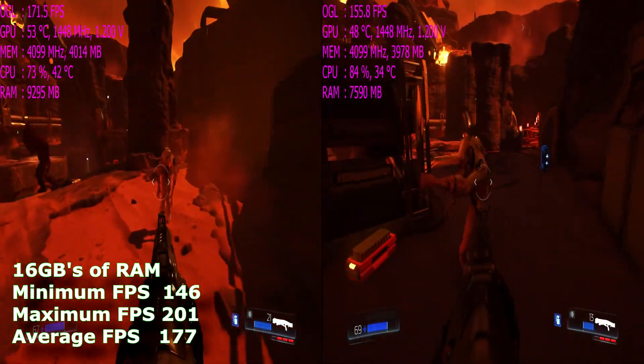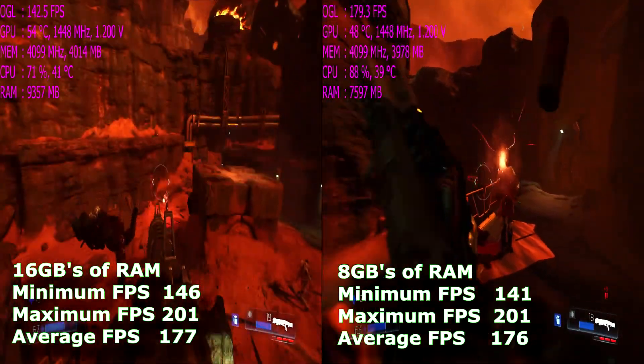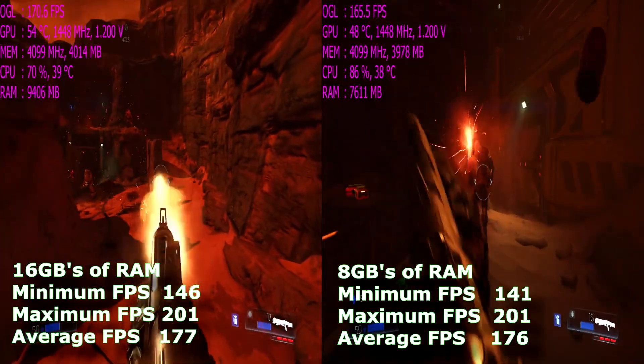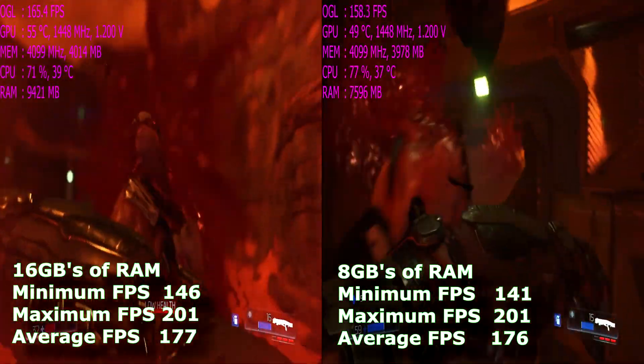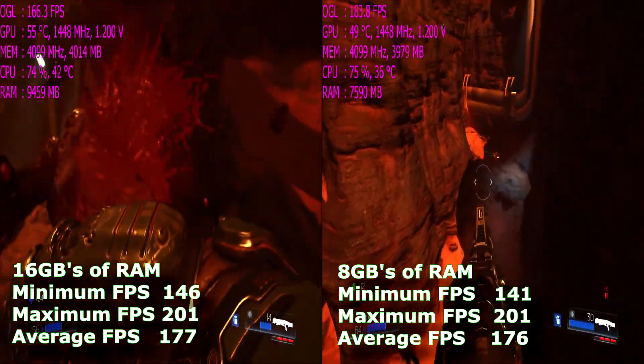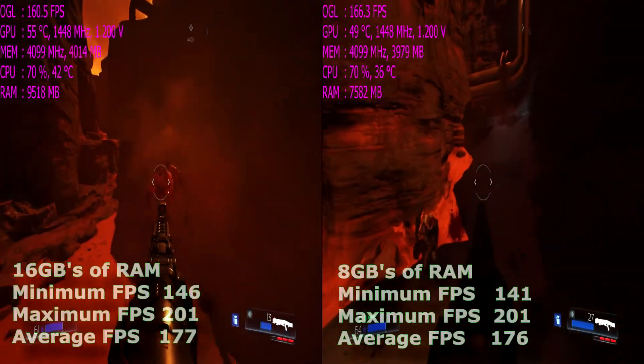When changing to 8GB, Doom managed a minimum of 141fps, a maximum of 201, and an average of 176fps. So as you can probably see, you'd be pretty hard pressed to notice any difference during gameplay. But at least it's nice to know that the minimum frame rate was higher on 16GB, which might be important to people running lesser cards.